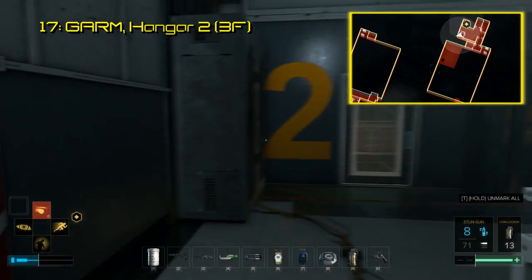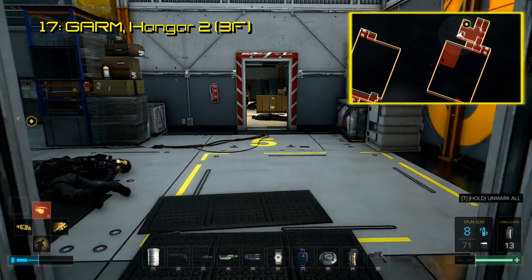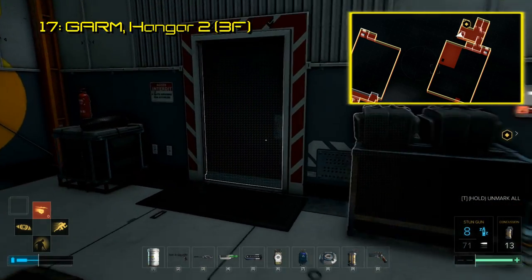The seventeenth Breach software is in Hangar 2. On the north side of Hangar 2, third floor, there is a lounge and some other smaller rooms. Hang a left when you get into this cluster of rooms, and go into the one with the camera attached to it. There, the software sits on a desk.